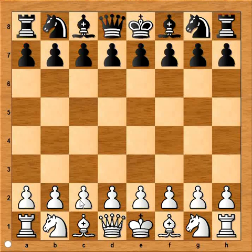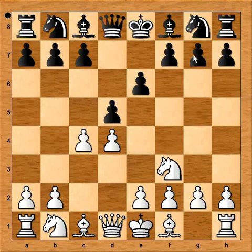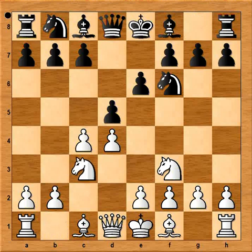Averbach had white pieces and he started with c4. This is the start of the English opening, but it will transpose to Queen's Gambit. d4 was played and d5. Knight to f3. If bishop to b4 is played, then the answer would be bishop to d2. Black played knight to f6, knight to c3, knight from b to d7. And it is white to move.